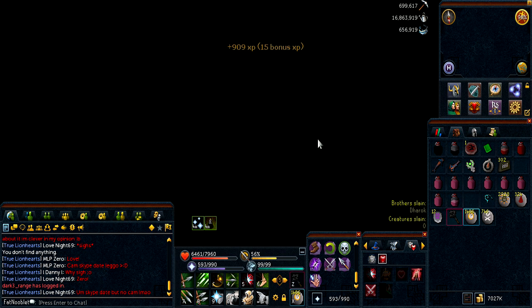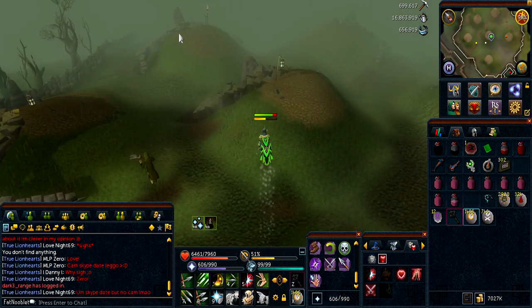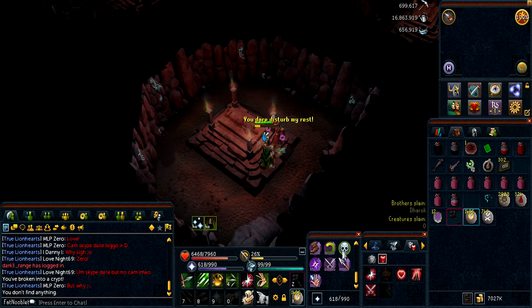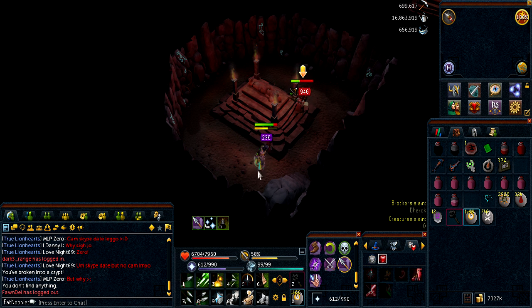In the last episode you guys saw how lucky I was — I got an Effigy off a Rat and a Champion Scroll off a Skeleton. As for the Barrows drops themselves, I didn't really get extremely lucky, and that trend kind of continued in this episode. I didn't get any luck like the Effigy or the Champion Scroll, but I did get 4 drops this episode — spoiler alert — 3 duplicates and 1 unique.